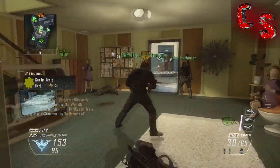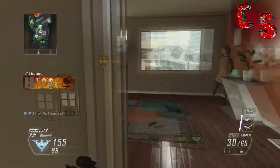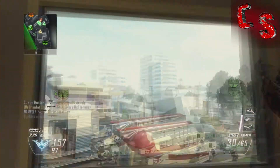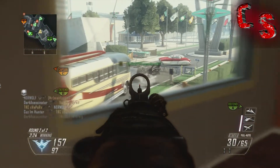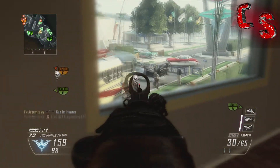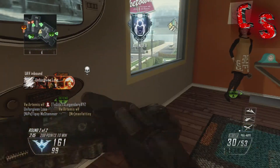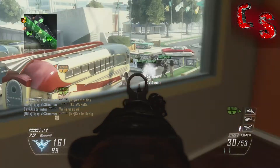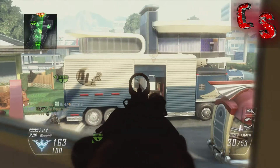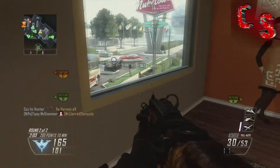Nuketown is obviously a huge plus for me — it's probably the greatest map in Call of Duty. There's also a map in Black Ops 2 called Hijacked, which is on a boat and is laid out almost exactly the same as Nuketown. The maps are amazing overall, though there's one map I don't like and that's Slums. I'd probably like it more for Search and Destroy, but for fast spawn game modes like TDM and Domination, it just doesn't work for me.